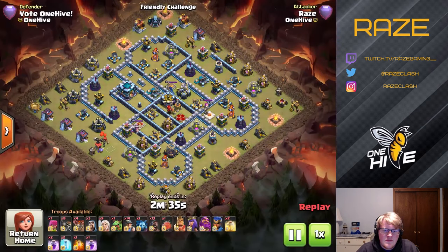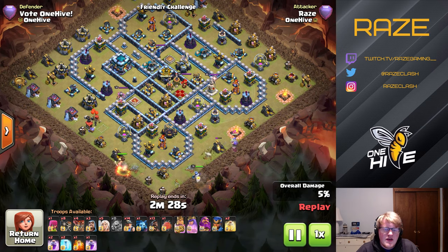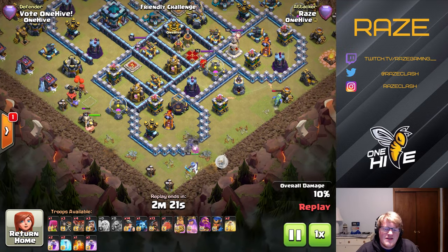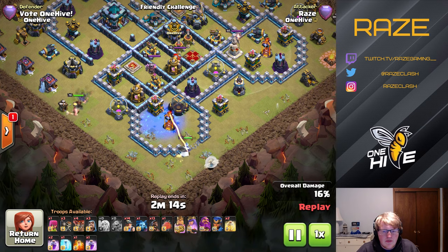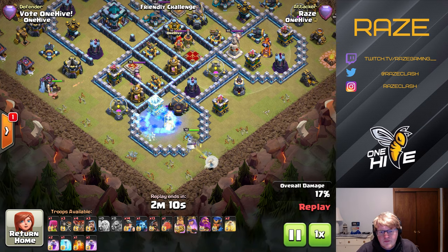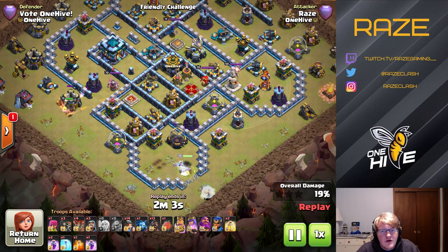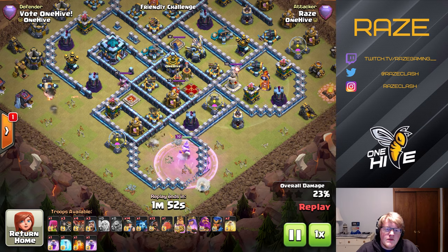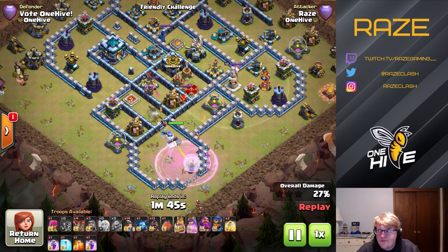Next up is Queen Charge Hybrid, which is pretty difficult to do on this base if you don't know where the traps are. Fortunately the link is public now, so we know there are three spring traps in the infernal power compartment at six o'clock and three more on the right side at three o'clock. That means we have to do the Queen Charge from three o'clock, otherwise the miners and hogs won't get through with all those spring traps. Luckily the black mines aren't on that side either, so we don't need to waste any loons on them.